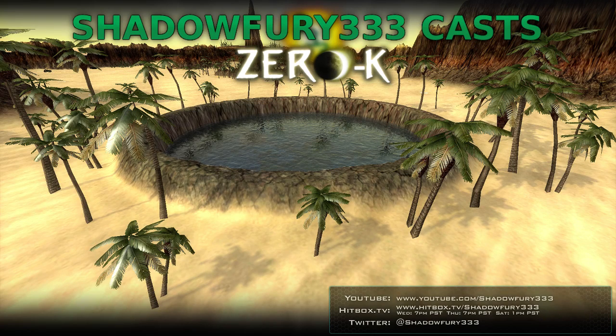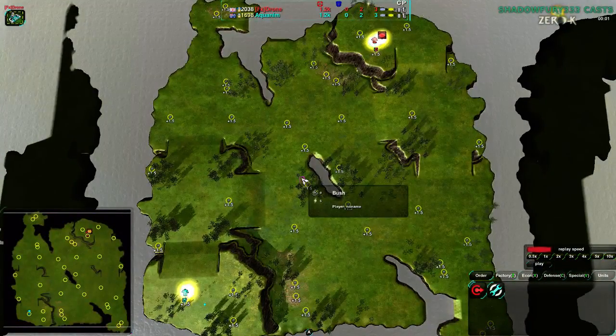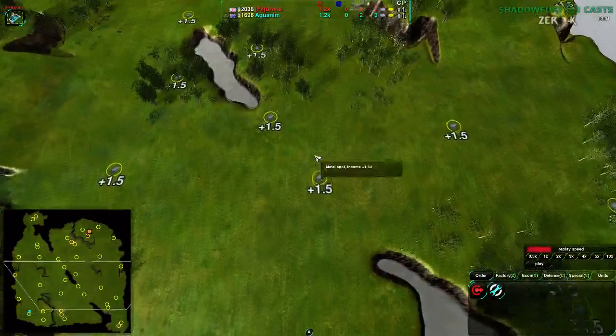Welcome back Zero K fans to another exhibition match. This time it's going to be Drone vs Aquanim on Quicksilver. This map is one I have shown before, but it's worth showing again. Everything's 1.5x speed, just to point out.